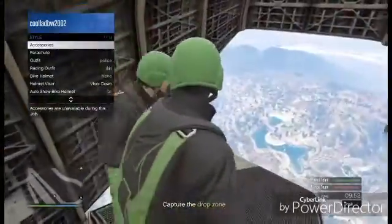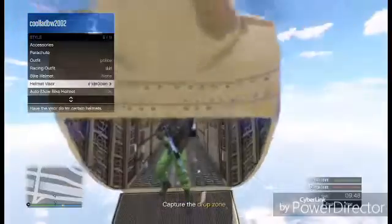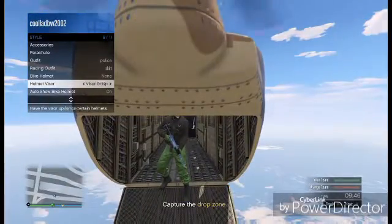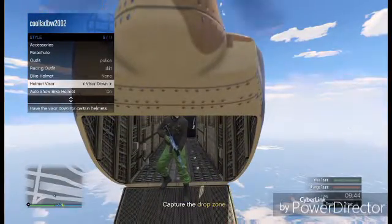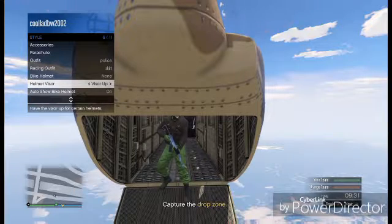As you can see, someone is trying to push me out, so you don't want that. What you want to do is start it up and go into your interaction menu straight away, go down to helmet visor, and spam that for a good 20 seconds. Just use your d-pad — don't use A or anything else, just your d-pad, it will not work otherwise. Keep spamming that for 20 seconds: go into Style, then go down to helmet visor, and spam that for about 20 seconds.